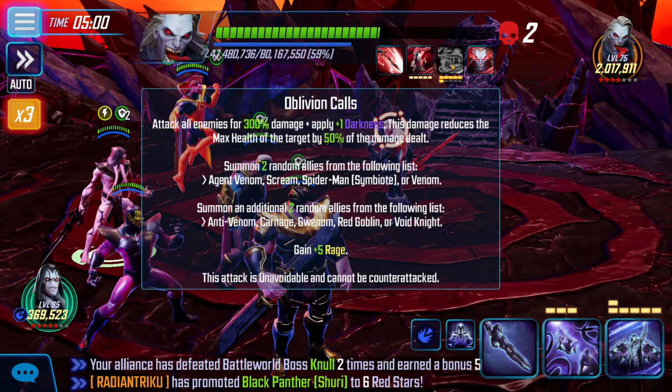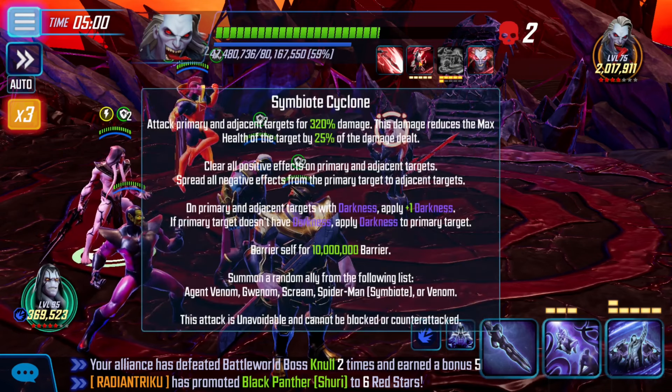This character is immune to ability block, exhausted, exposed, and stunned — that's a lot but pretty cool. His ultimate ability attacks all enemies for 300% damage plus applies one darkness, reducing the target's max health by 50% of damage dealt. It summons two random allies from: Ancient Venom, Scream, Symbiote Spider-Man, or Venom, plus two additional random allies from Anti-Venom, Carnage, Gwen, Red Goblin, or Fight Void Knight. Gains five rage, and the attack is unavoidable and cannot be counter-attacked.